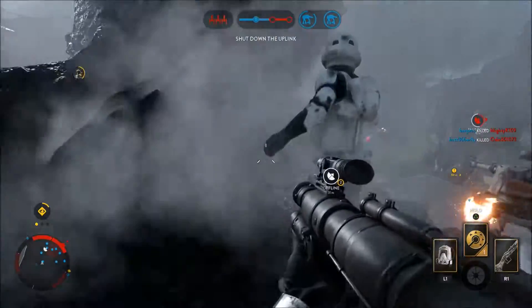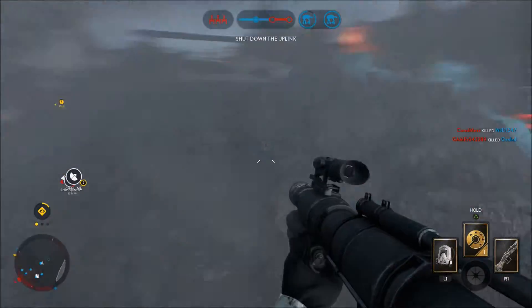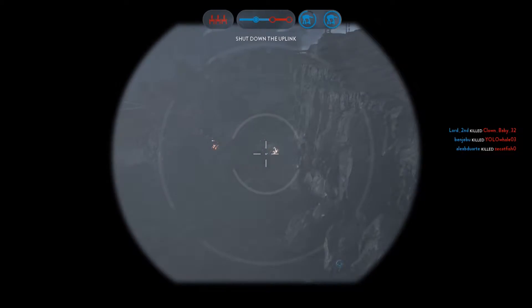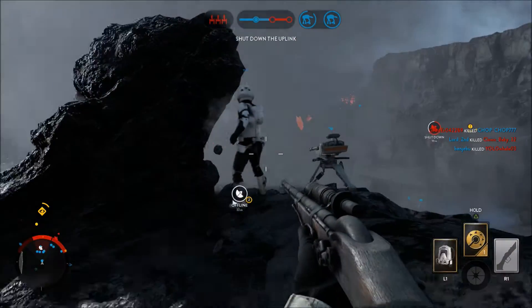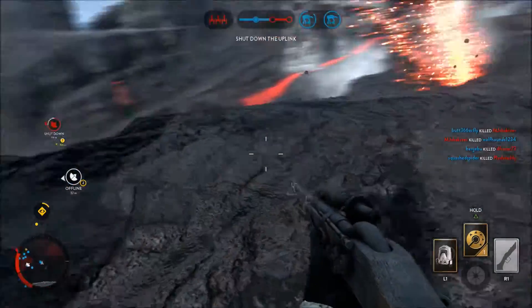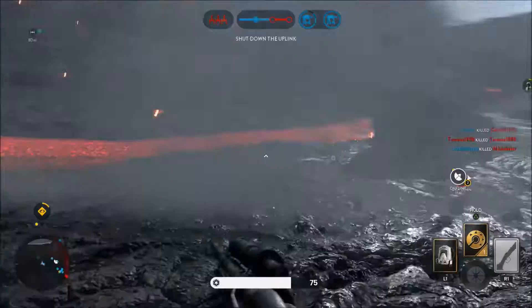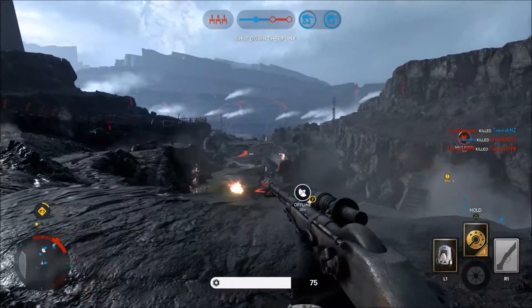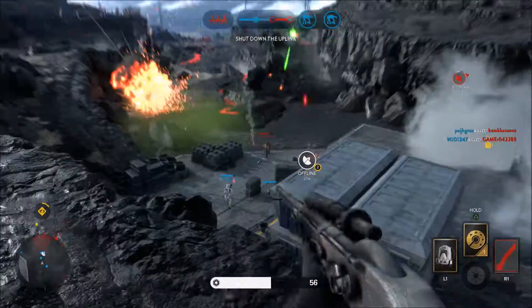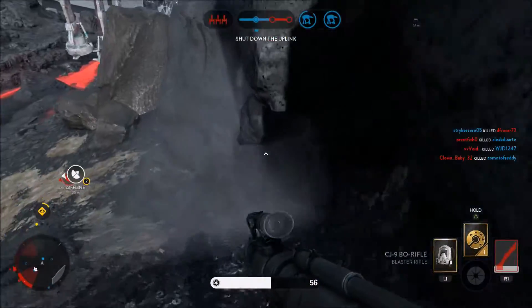There's a smoke grenade up. My health is back up. I've got to use my cycler rifle now, but I can't see anything because of the smoke. I need to get out of the smoke. Am I getting an assist for that? Because I did hit him.